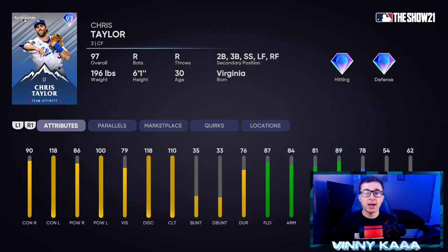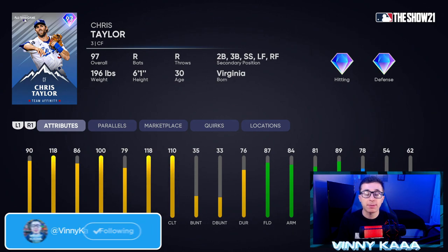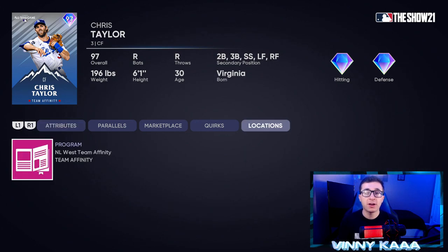At number eight, we have the 97 overall Chris Taylor card with diamond hitting and diamond defense. If this card was better against righty arms, he'd be higher up on the list, because he has really good fielding stats, good speed, and good contact and power against lefties. But his hitting stats against righties are not the best. 90 contact against righties, 118 against lefties, 86 power against righties, and 100 against lefties. 87 fielding, 84 arm, 81 arm accuracy, and 89 reaction time with 78 speed and 54 steal. He can also play second, third, shortstop, left field, or right field. If you want to pick him up, he's in the AL West Team Affinity Season 3.